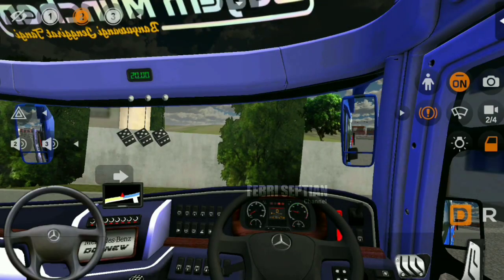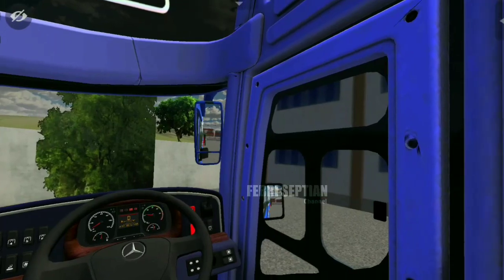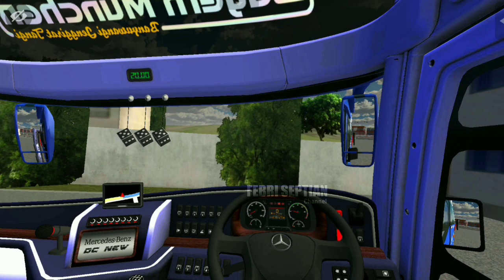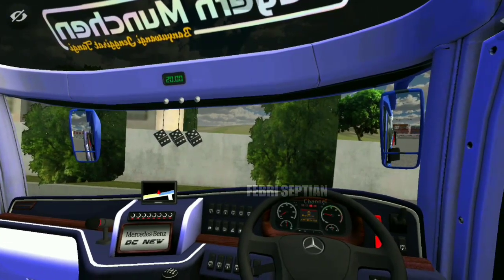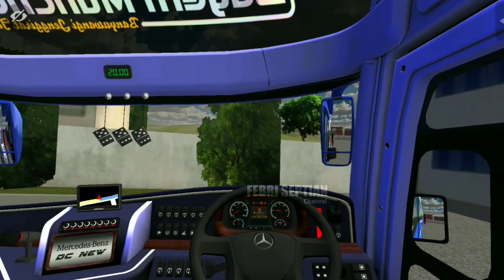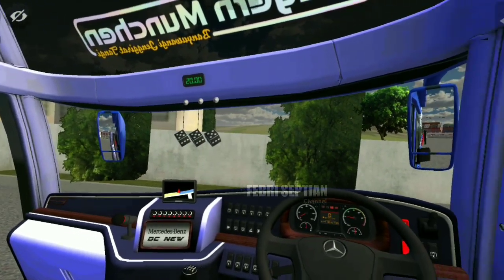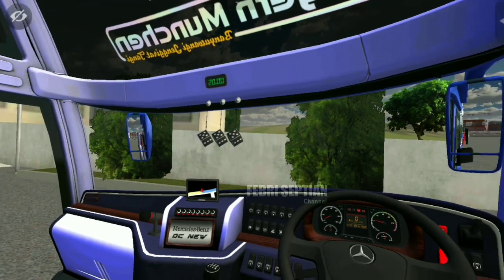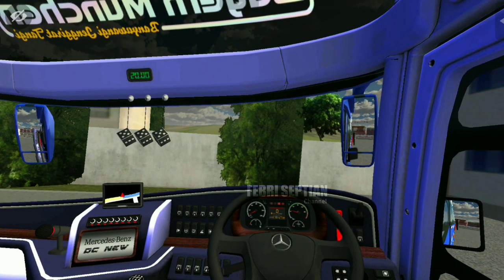Sekarang kita berada di dalam interior dari driver. Pandangan dari driver seperti Jetboost 3 MHD, jadi tidak ada perubahan. Pandangannya enak, posisi spion juga pas, ada spion kecil di bagian sini. Tombol-tombolnya rapi dan dashboard-nya sudah menggunakan Jetboost 3 yang terbaru — keren banget.